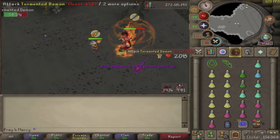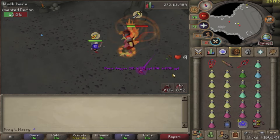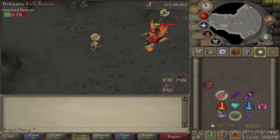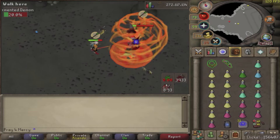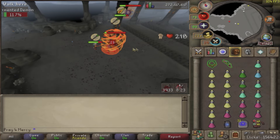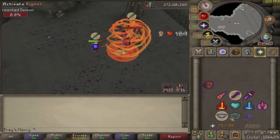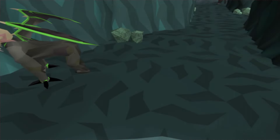I originally bought these items to go face the Tormented Demons to see if I could get more rares. I don't have the claws, and I haven't received any Tormented Demon rare drops — just random junk. As you guys know, it's not really an amazing loot table; it's kind of bare. I just bought the item to see if I could camp here for a while. I do have over 200 kills so far. I might make a video on that, but I'm not too sure.